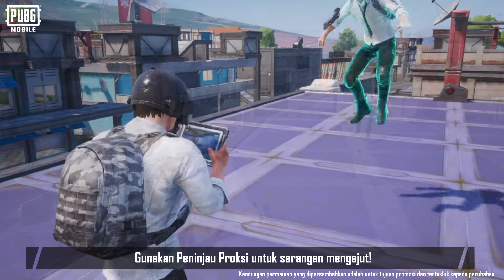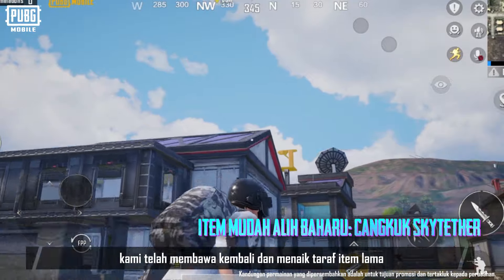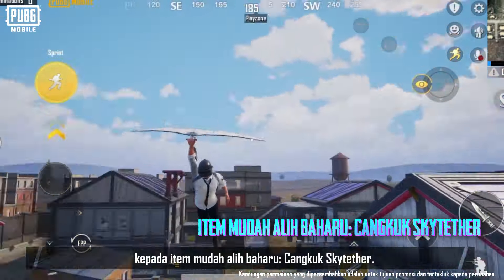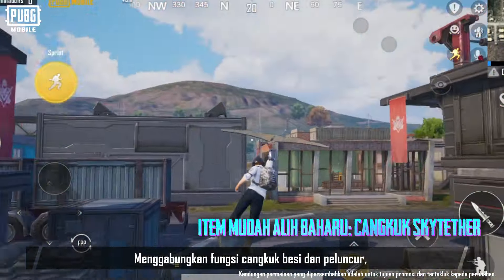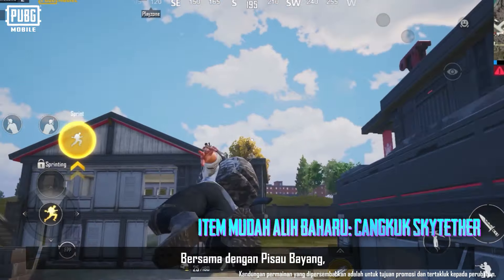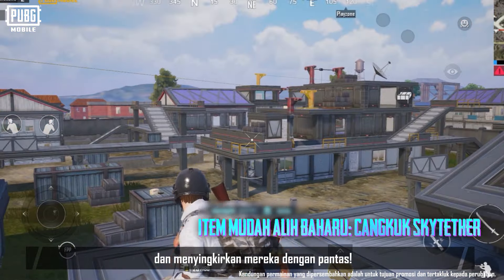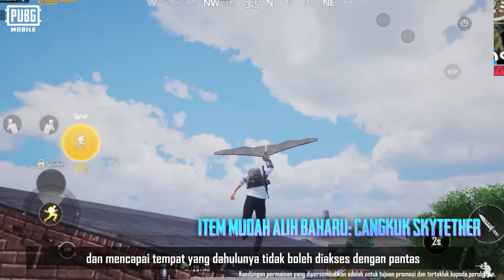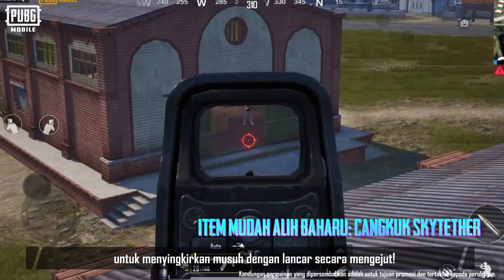Use the Proxy Scout for surprise attacks. In the Shadow Force version, we've brought back and upgraded an old item into a new portable item: Sky Tether hook. Combining the functions of a Grappling Hook and Glider, it helps you reach farther destinations. Together with the Shadow Blade, you'll be able to quickly close in on enemies and swiftly eliminate them. It also helps you move faster and easily reach otherwise inaccessible places to effortlessly eliminate unsuspecting enemies.